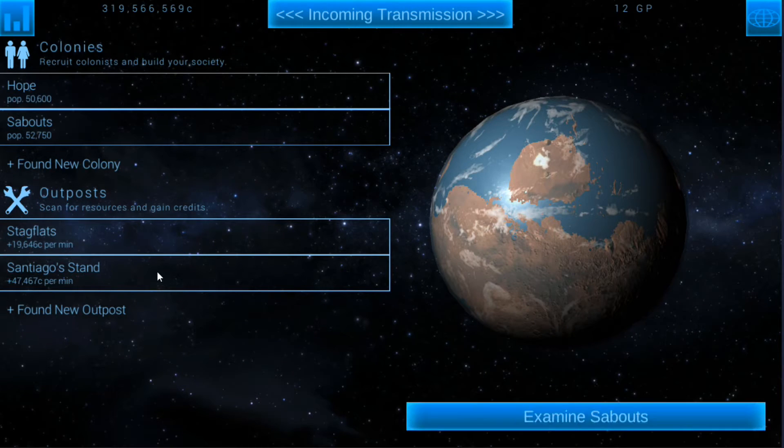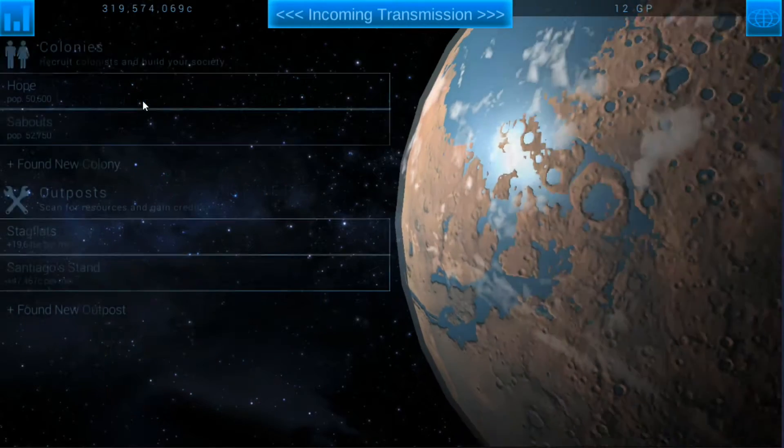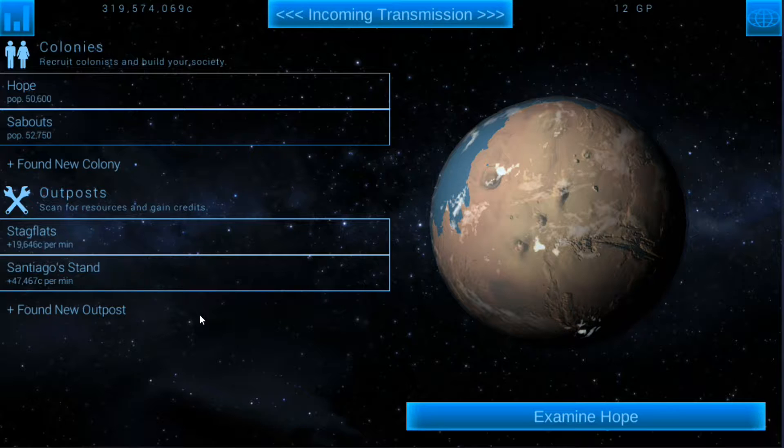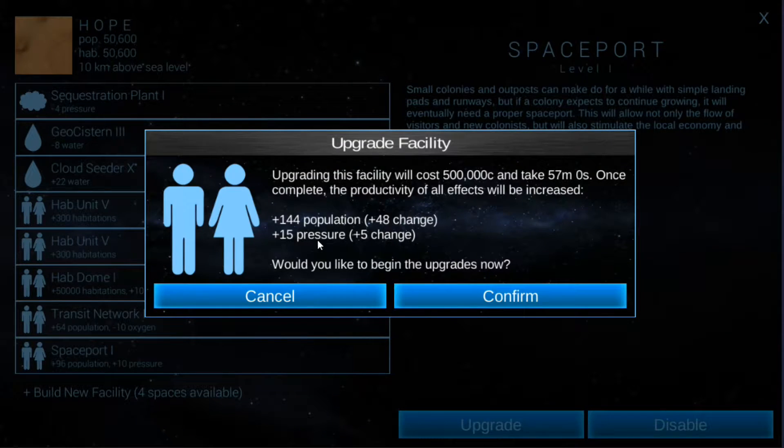Okay so if we go to the colony now — I believe it's here, the spaceport. Nope, it's at Hope. The spaceport is upgraded to a level 10 so I don't even know what that's going to give us, but it's probably crazy. Oh, it didn't actually go through. Oh no, that really sucks.